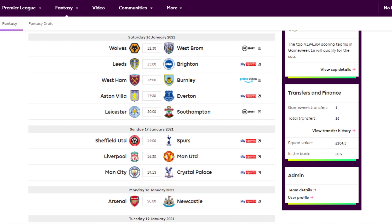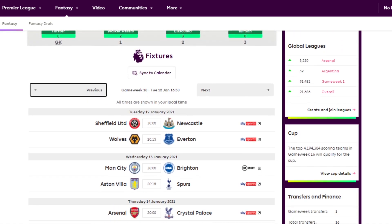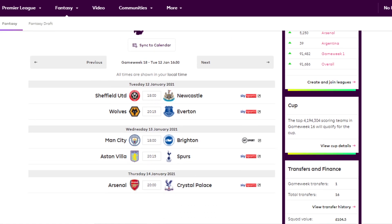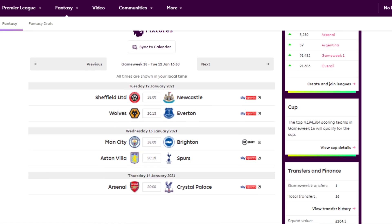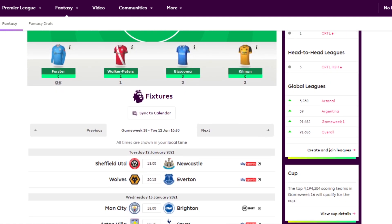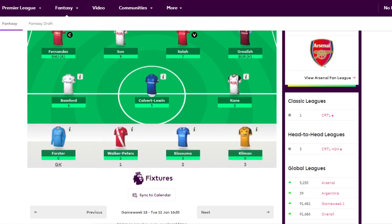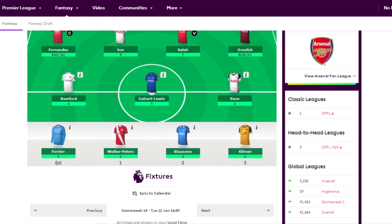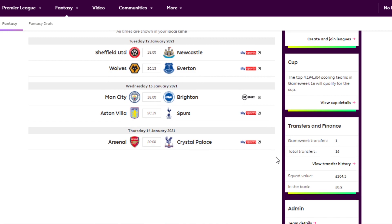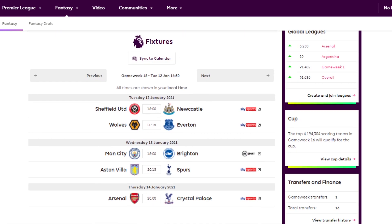In terms of my strategy, I am considering using my free hit for Game Week 18. There's only five or six fixtures, and I'm not really too keen on it. I just got rid of Callum Wilson before the news broke out, and he'd be great for this game week. I don't have anyone covered from Newcastle or Sheffield. For Wolves-Everton, I've only got Calvert-Lewin. For Man City-Brighton, I had Diaz but don't have him anymore. For Brighton I've got no one except Bissouma and I don't want to play him.